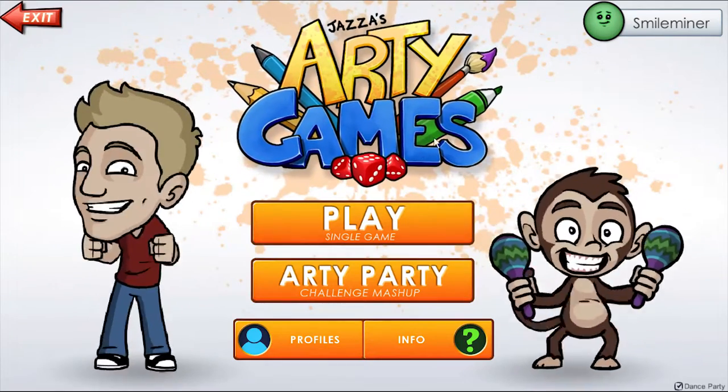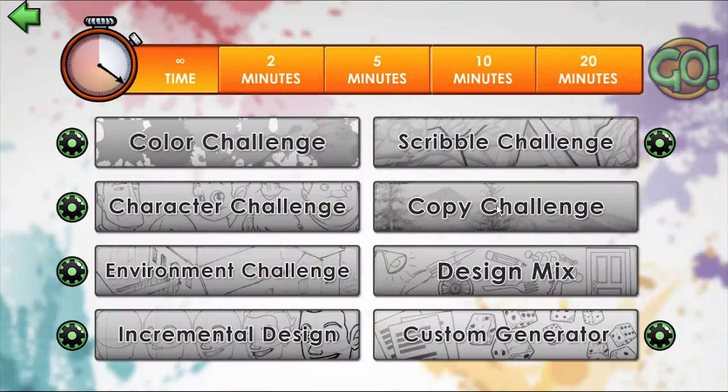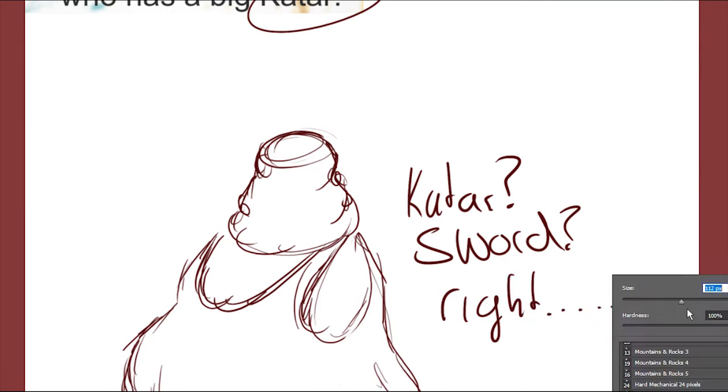What's going on guys, welcome back to another video. Today we're gonna play another game of RT games — we're gonna be doing a character challenge just like we did before. What we're going to be drawing is: a humane fairy that is half made of iron who has a big Qatar. Well, that sure sounds interesting, so let's get right to it.